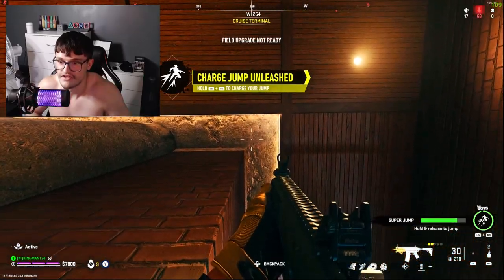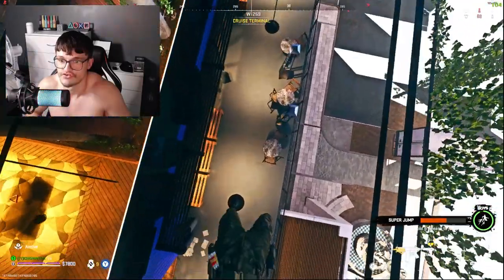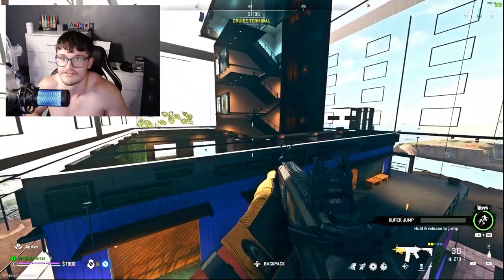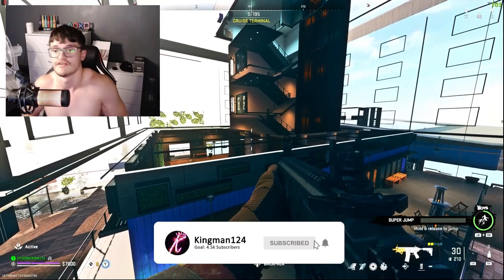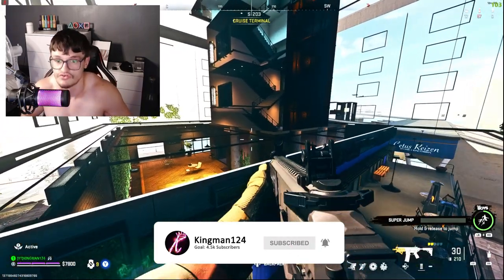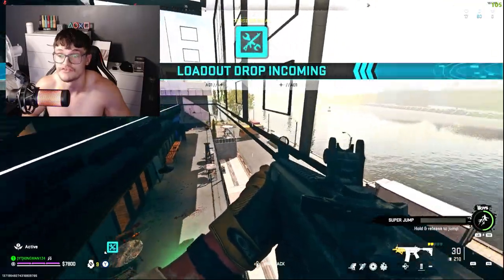And then basically what you want to do is activate your super jump. So you want to do it roughly here, stand here, and activate it. And as you see when I activate it — bam — you can literally just go straight through. And you're literally inside of this crazy secret room. This is probably like the second only working glitch on this game.